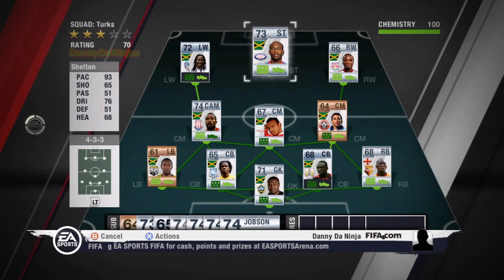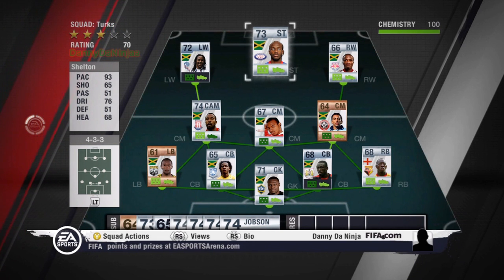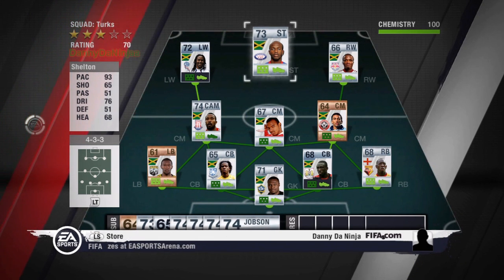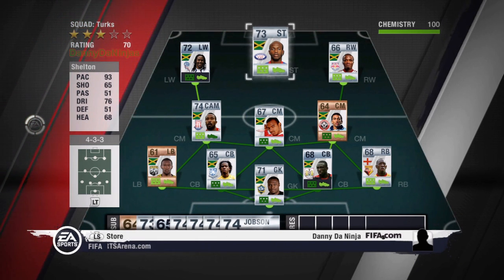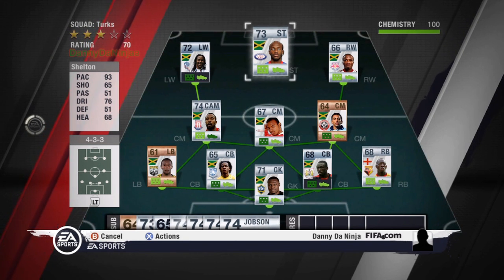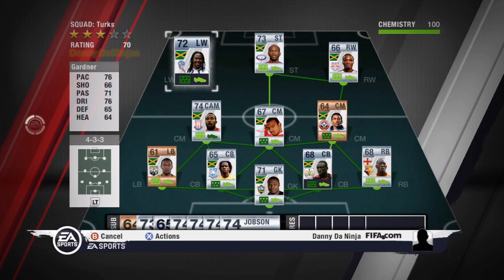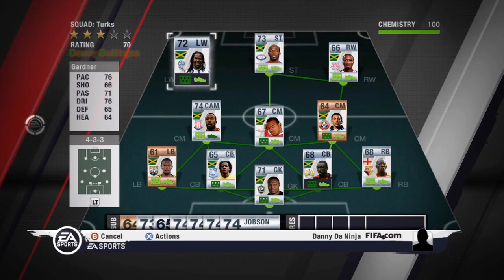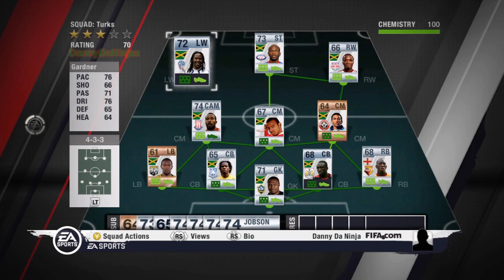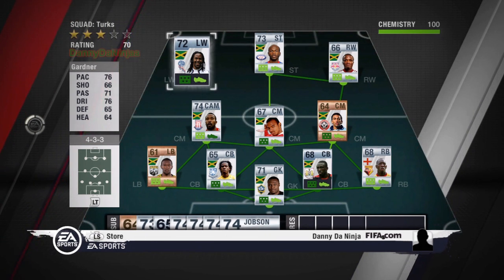So up front I have got Shelton — he's got 93 pace and dribbling of 76. When you've got that much pace and you keep the ball that close to your feet, it is unbelievable. He was about 5 to 8k. On left wing I have got Gardner from Bolton Wanderers, just the average winger really, nothing too special, but he shows in his price for roughly 200 to 400 coins.